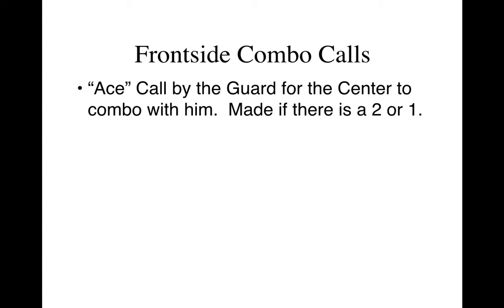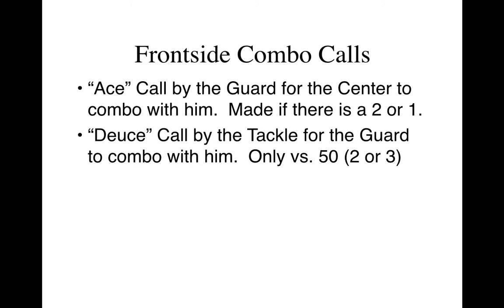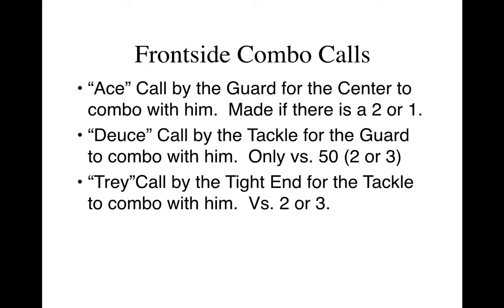So front side combo calls: An Ace is a call with a guard for the center to combo with him, and it's made if there's a head up or inside defender on the guard. The Deuce call is by the tackle for the guard to combo with him, and it typically is only versus a 50 defense or a 3-4, and it's versus a head up or outside technique. A Tray call is by the tight end for the tackle to combo with him, and it's versus a head up or outside shade on the tight end.